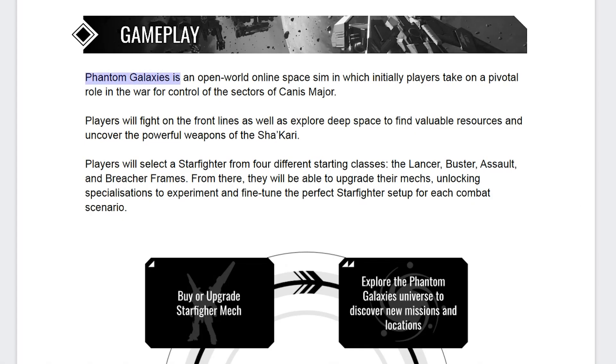Gameplay: Phantom Galaxies is an open-world online space simulation game in which initially players take on a pivotal role in the war for control of the sectors of Kenny's Major. Players will fight on the front lines as well as explore deep space to find valuable resources and uncover the powerful weapons of the Shakari. Players will select a starfighter from four different starting classes: the Lancer, Buster, Assault, and Breacher frames.